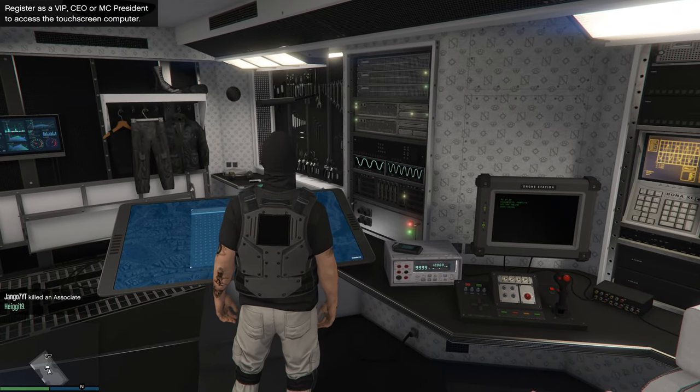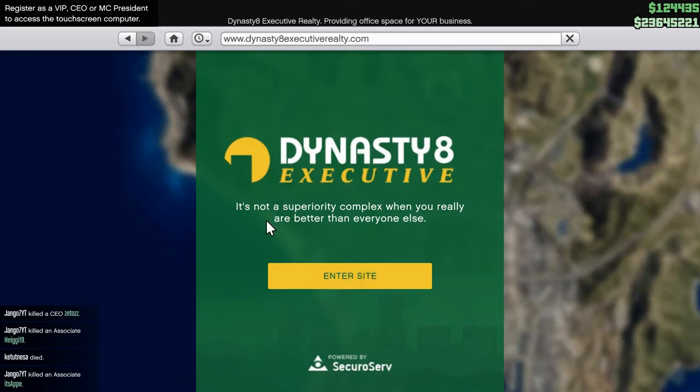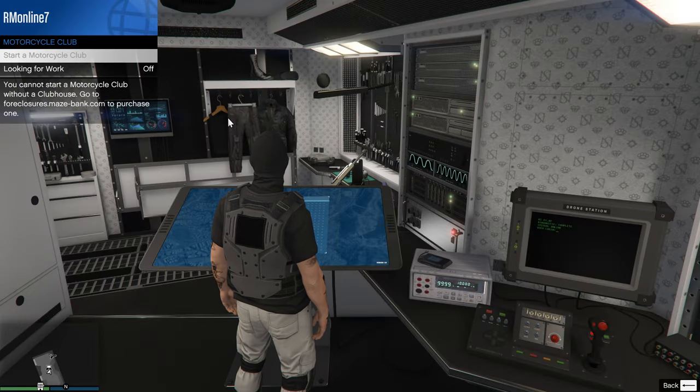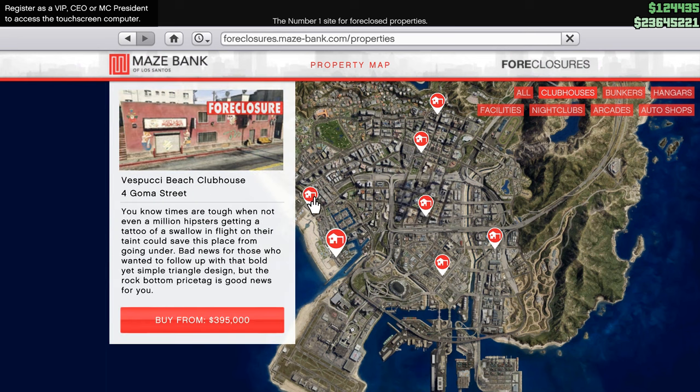You need to register as the boss of an organization, motorcycle club, or as a VIP. To become the boss of an organization, you need to buy an office or get it for free. To become president of a motorcycle club, you need to buy a clubhouse. Choose what is available to you.